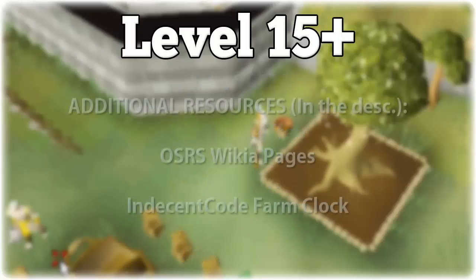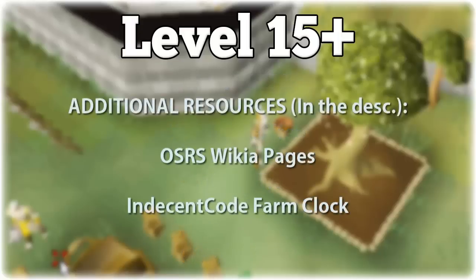I would definitely recommend checking out the wiki pages linked in the description for more information on plant XP, harvest XP, and patch locations. Another very useful resource is the Indecent Code's Farm Clock, which is a real-time farming clock that will show you when each type of crop is about to reach its next growth cycle. That is also linked in the description.